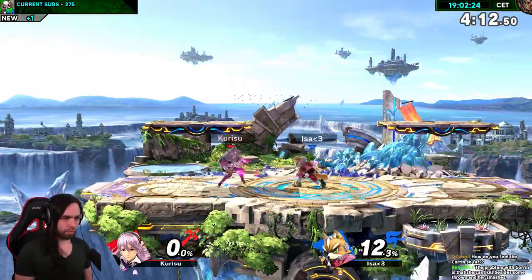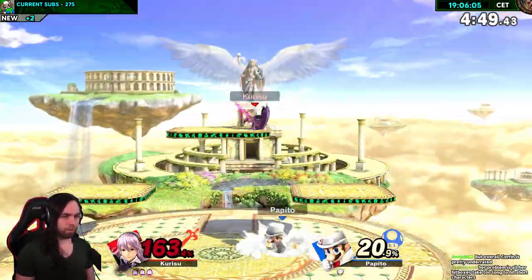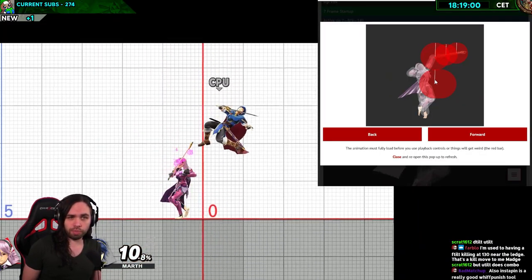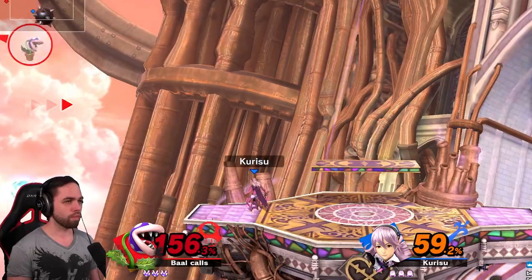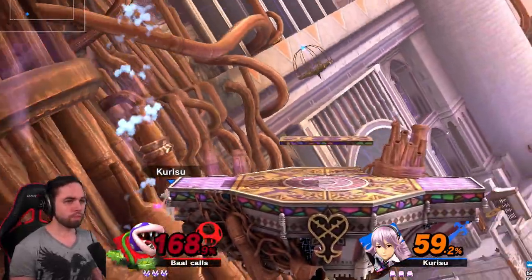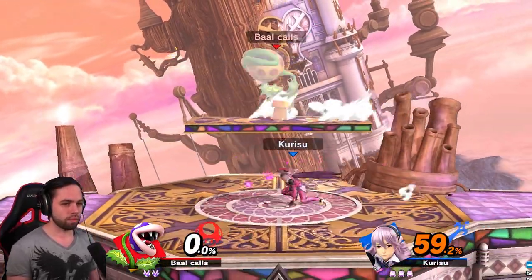Let's go briefly over a few more moves. Forward tilt is a good get-off-me tool with decent kill power. Up tilt is good for juggling your opponent. However, watch out for the hitbox backwards, because it won't hit characters like Pikachu — basically all the small characters in the game. Up special grants you invulnerability on startup, but watch out for attacks on your head. And counter sucks — it still has usage cases, but it fails as an edgeguarding tool because it sends your opponent upwards instead of further off stage, giving them another landing opportunity.